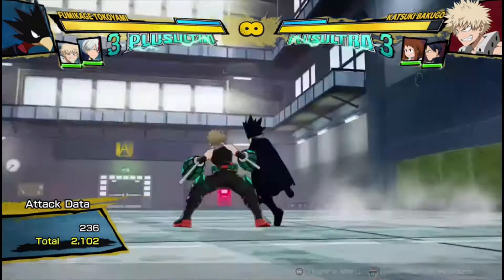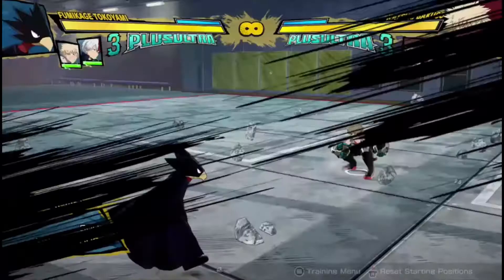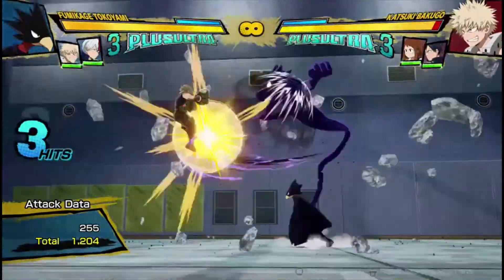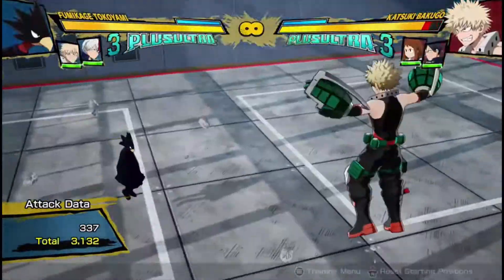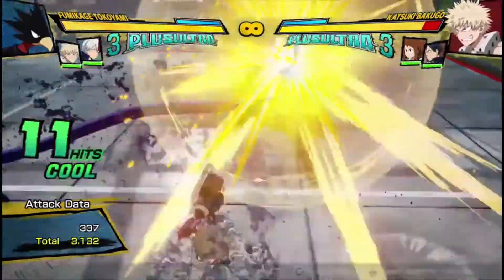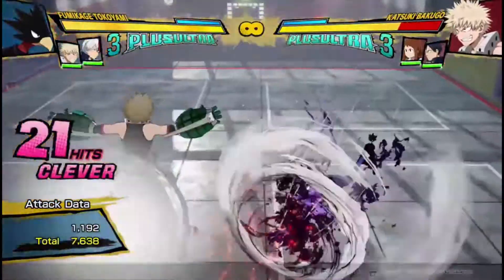If I get a combo and I'm facing the wall, I can position myself to be facing a wall so that when I do my combo, it leads to a wall splat. Because he can move around during the Quirk 2, he can line up whatever angle he wants.